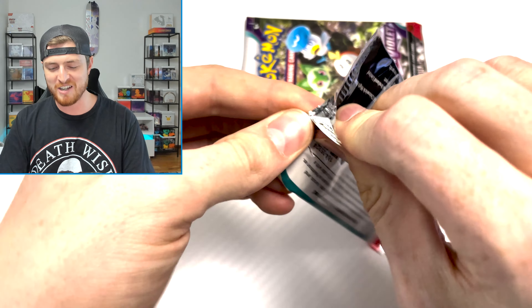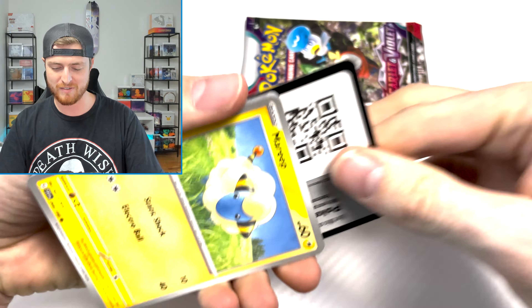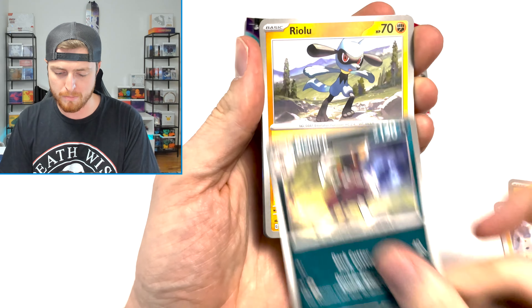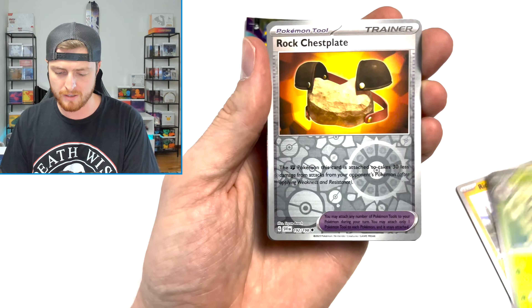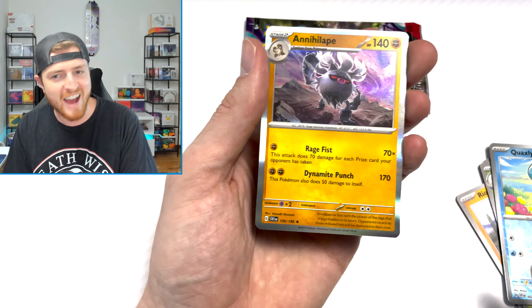Two packs left! We got one hit out of the whole box! This is brutal! Can we get something to save us here? We got a Mareep, a Silicobra, a Bisharp, a Raichu, a Florges, a Muk, a Pawniard, a Reverse Rock Chestplate, Reverse Quaxley, and an Annihilape.